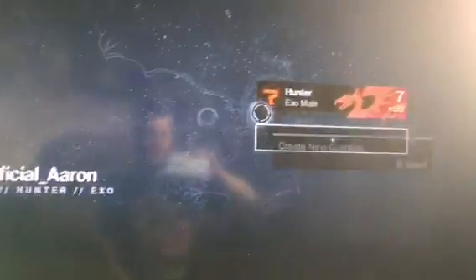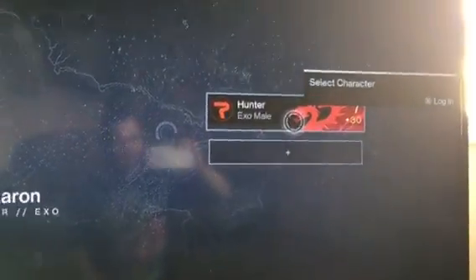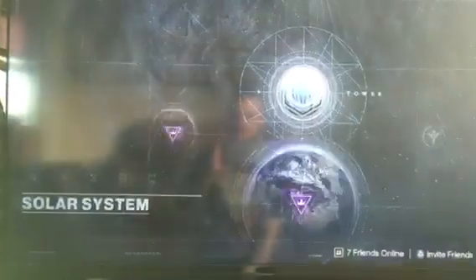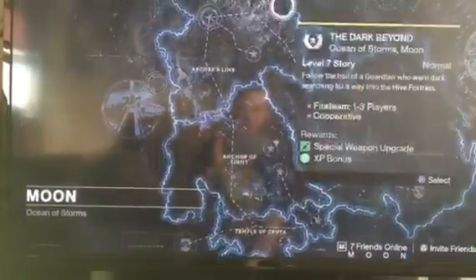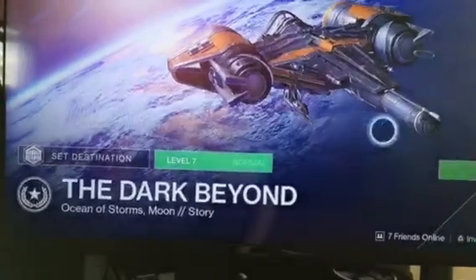So that's me. Obviously I played through the Trial — you could only get to Level 7 on the Trial, and you can only play missions on the Moon map. Now when I go to set my destination, I can go to Moon and start that. I don't need the Taken King — I can just launch.